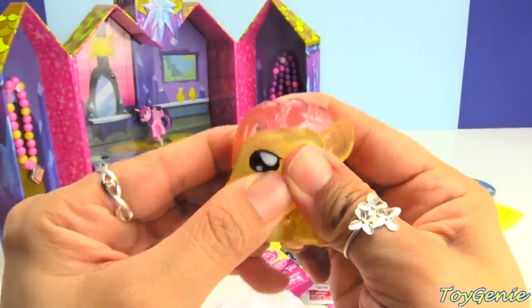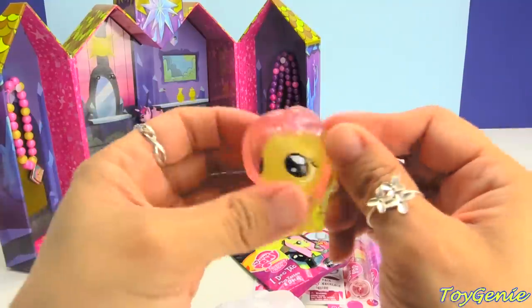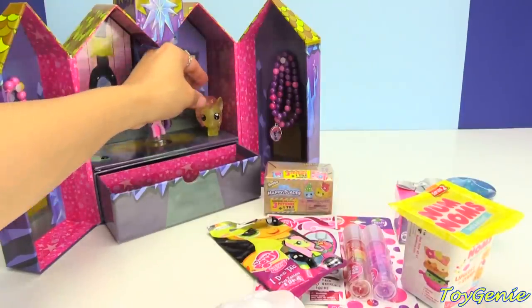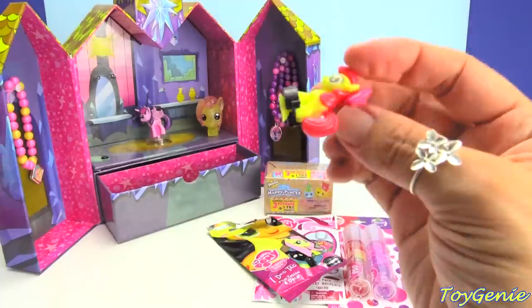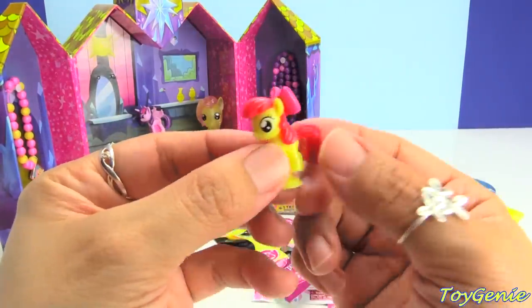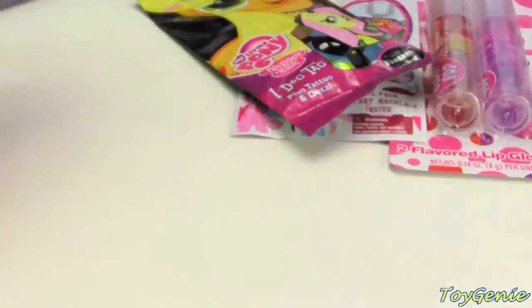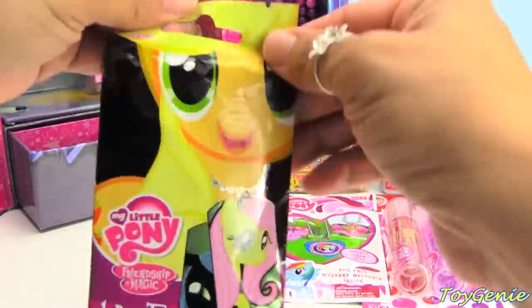And she is squishy. You can twist her and squish her, pull her ears. Super, super cute. We're going to stand her right there. And then inside we also have Apple Bloom, and she is a squishy pop, which means you can pop her. Super, super awesome. Let's put her up next to Fluttershy and Twilight. Let's check this one out.